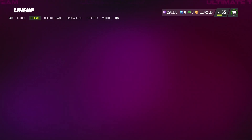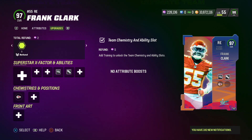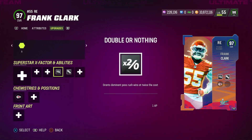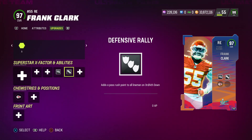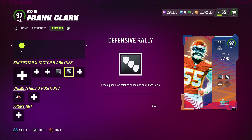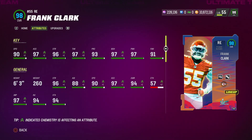We've also got Frank Clark. I would have liked a faster defensive end for the interior, but he gets Defensive Rally for 0 AP and Double or Nothing for 1 AP — he's one of the few cards where you can put both abilities on the same card for 1 total AP. I really like Defensive Rally because I use Double or Nothing on all my defensive linemen. It gives an extra pass rush point to all linemen on 3rd and 4th down to keep up pass rush points. Stats: 90 speed, 97 acceleration, 96 strength, 97 tackling, 93 play rec, 97 block shed, 97 power move, and 91 finesse move.